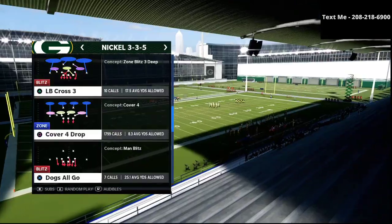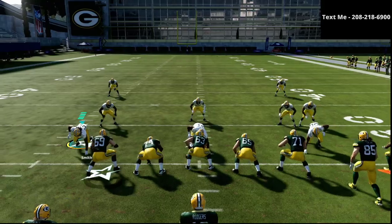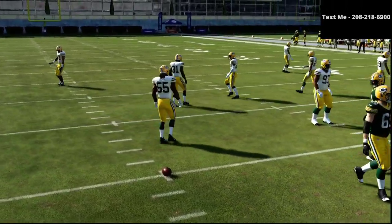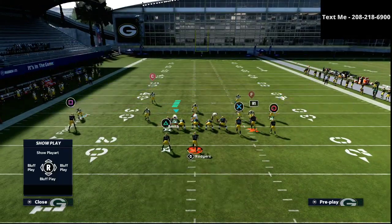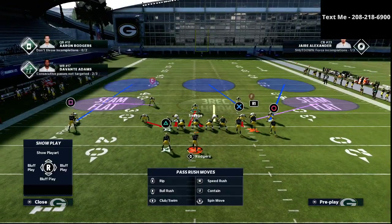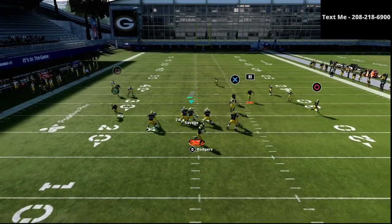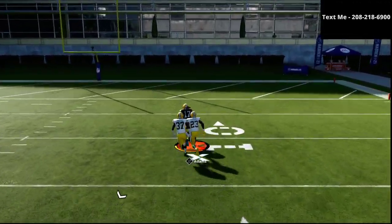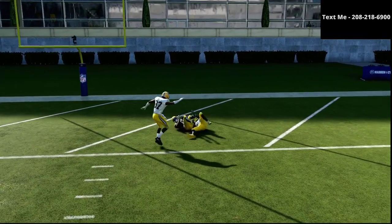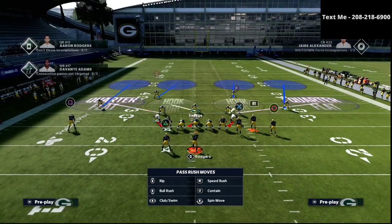Let me explain this on the field. When defending Gun Bunch, if I audible down to Mike Blitz 3, Cover 3 is really not a good move — it's way too easy to bomb it. For example, running Jets Dig, the R1 receiver is very likely to get open, as you can see — a nice one-play touchdown right off the top.